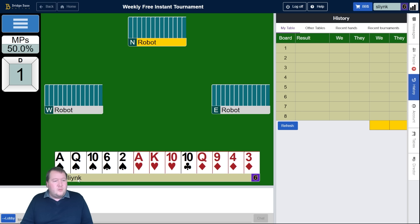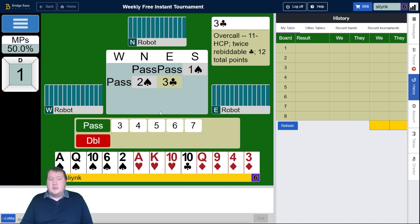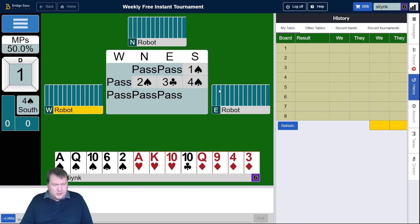Board number one. We've got 15 high card points — great hand if we find a fit, and we do. I've got a singleton club, lots of aces and kings, points in my long suits. I'm just going to bid four spades straight away.